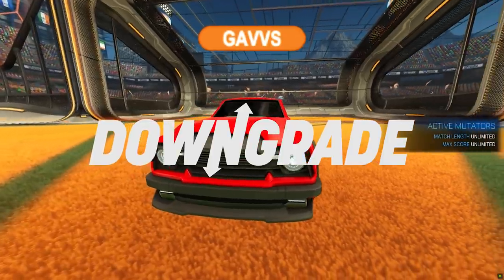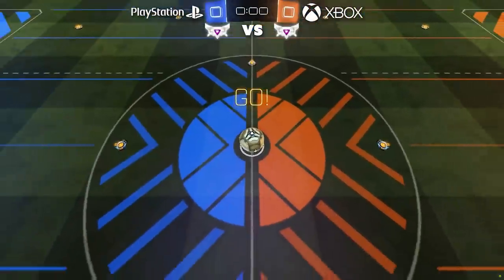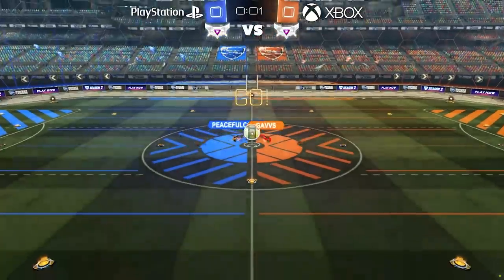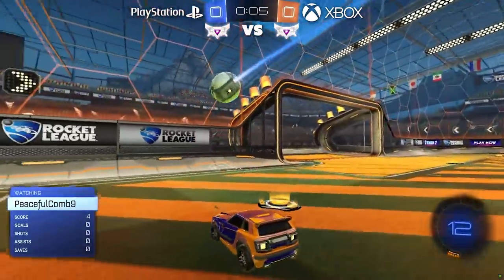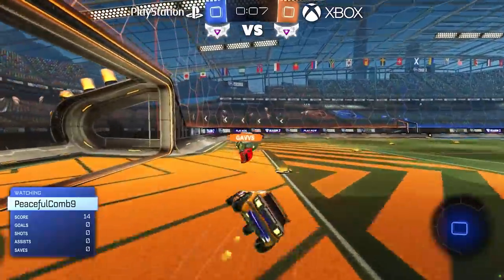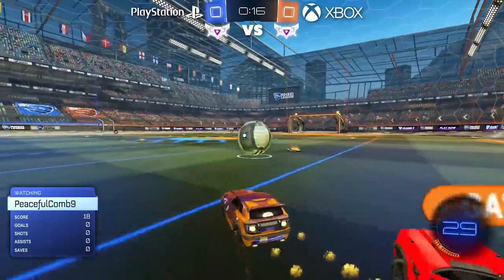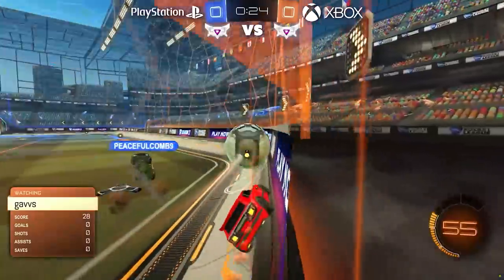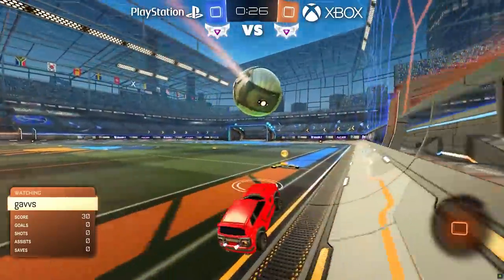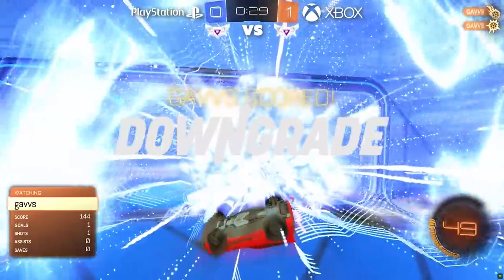Welcome to the first ever Downgrade match between Team PlayStation and Team Xbox. We start with the Supersonic Legends. All the ranks playing today are going to feel the pressure, trying not to let their platform down. It was very tough to find SSLs on console — nothing against consoles, just saying. Most of the SSLs are on PC, and there's really not that many in general anyway. It's a very tough rank to achieve.